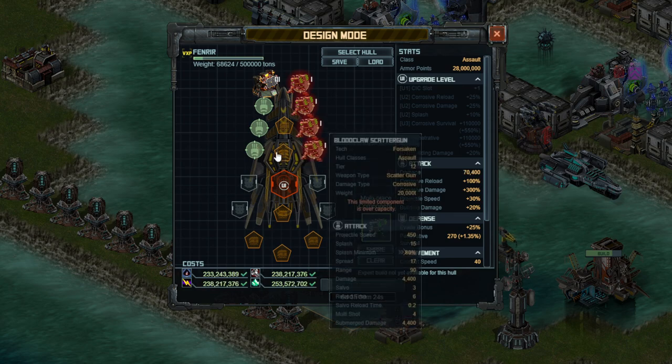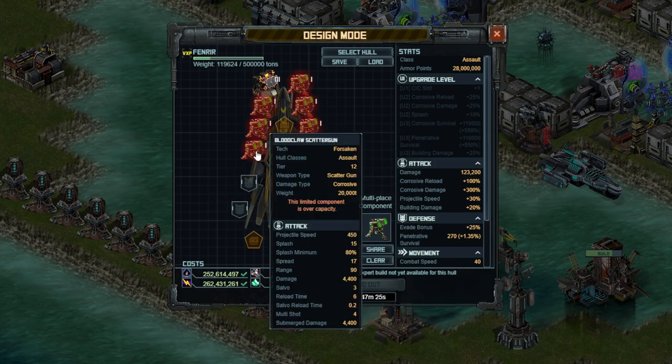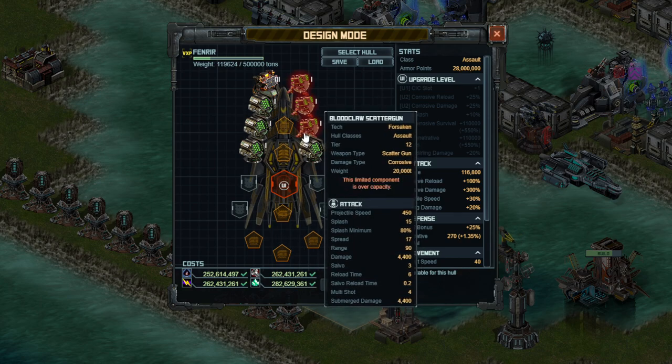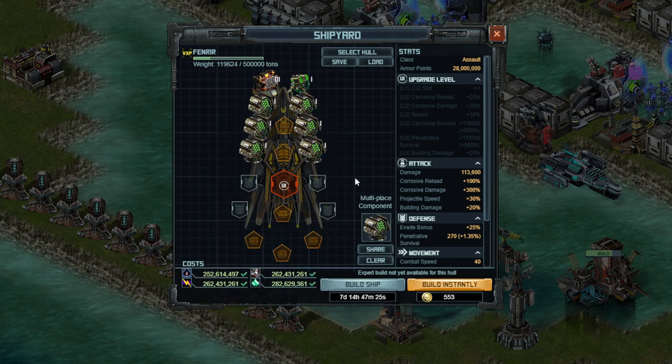That's the second reason why my build is going to look a little bit different than yours. But if you do have the limited weapons — and I have gotten several shards through the Forsaken mission — you're going to want to use those. For now, I'll put on a mix of both just to show you what kind of build I'm looking for. But if you have the limited weapons already, they are better, so you want to use those.